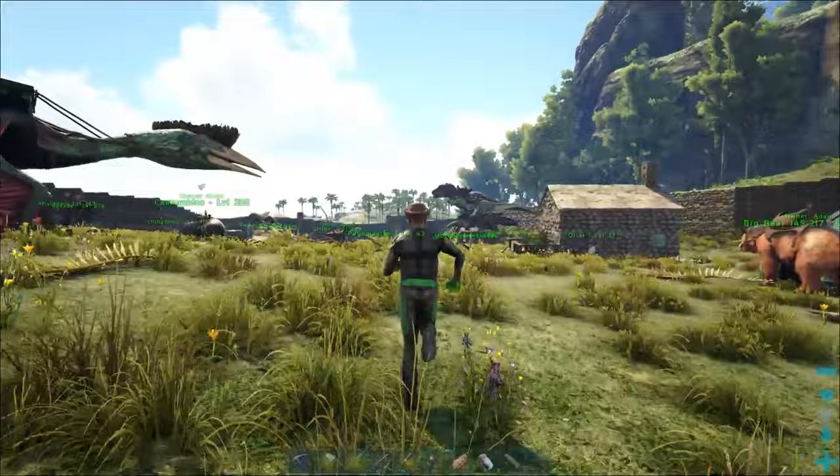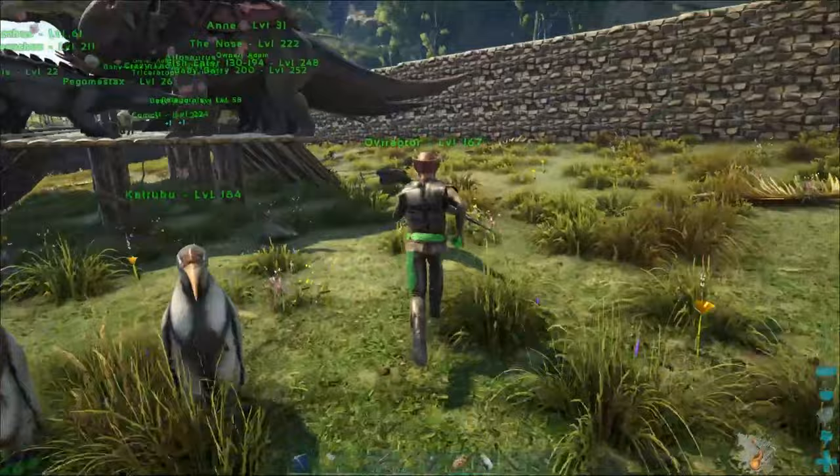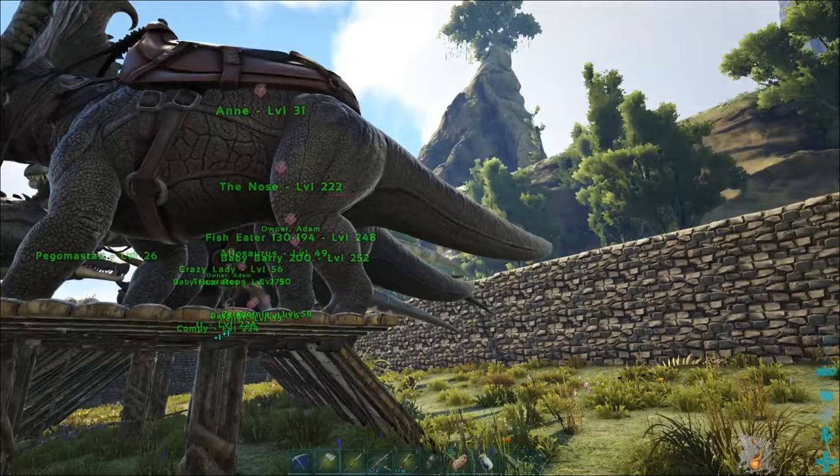The next thing we can do that is relatively easy is tame up an oviraptor. We've got an oviraptor over here and it's going to give us a boost to egg production when it is on wander. It's not on wander right now so we have no egg boost — we'd know that by having a little egg icon flashing above the heart.